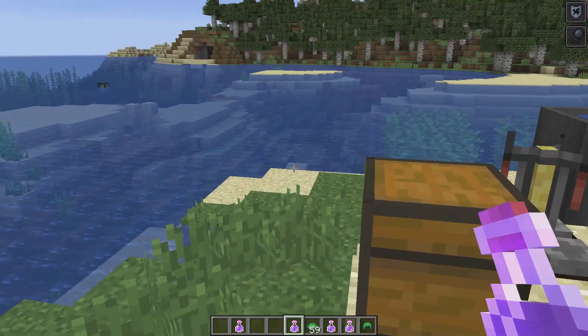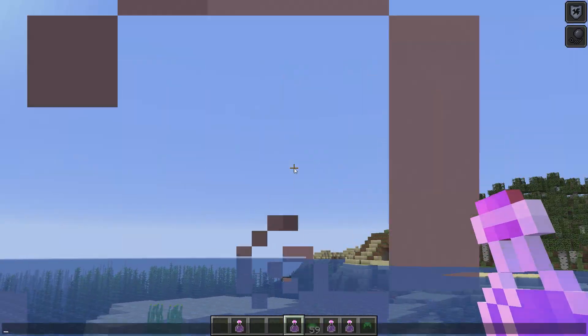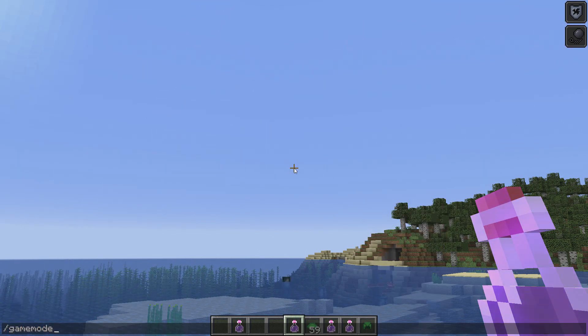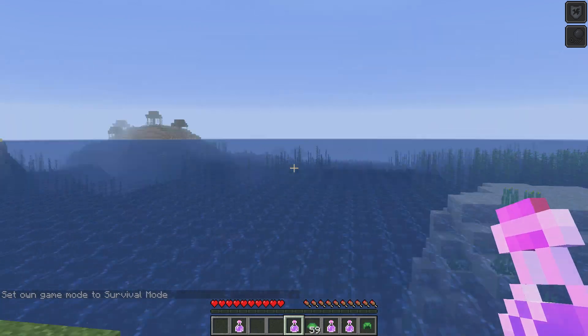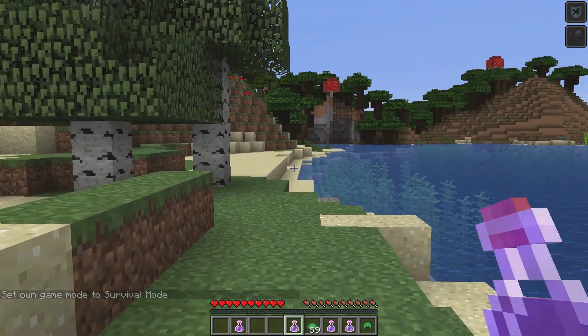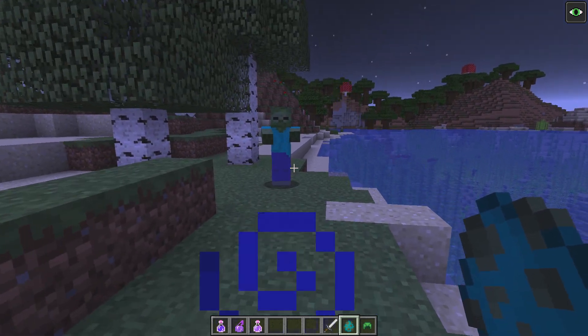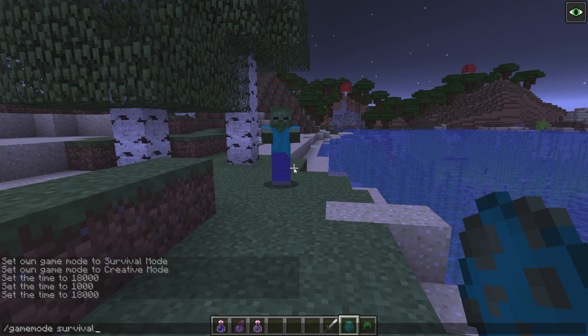Some uses for this potion in my opinion: you're going to want to use this during a boss fight — maybe fighting a Wither Boss, maybe a dragon. If I switch over here into survival I can show you — you can see I'm walking slow, but we're in survival going very slow while having lots of resistance.